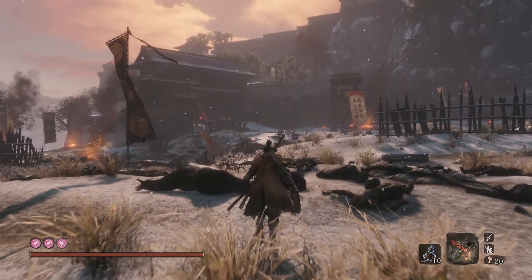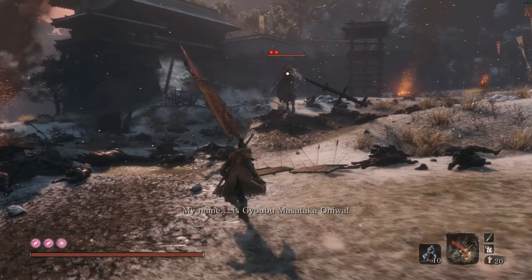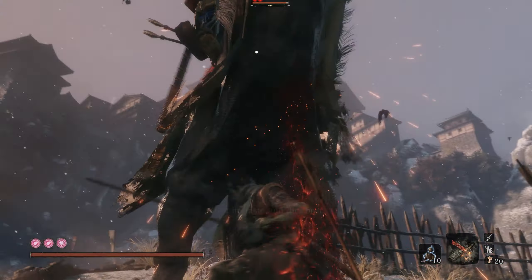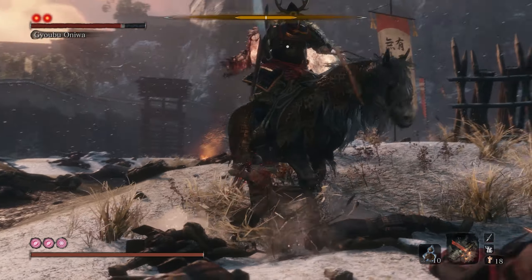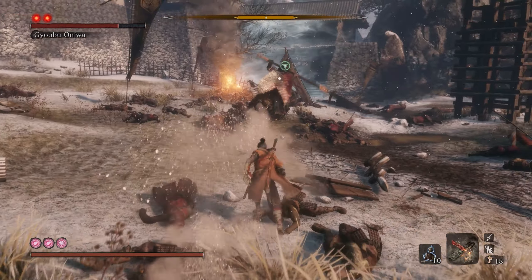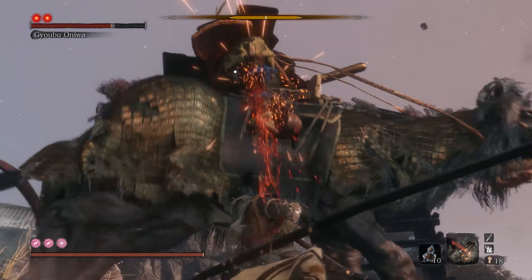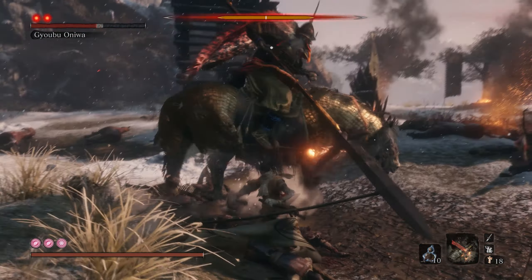We already talked about Gyobu's broken horn when we discussed Gyobu himself and his associated items. This is his signature spear that was broken during the rebellion, and Dashi was so impressed by how exactly it broke that he bestowed upon Gyobu the cross-shaped spear of General Temura, whom he defeated in the opening cinematic. That's the spear that Gyobu wields when we fight him in the game. You may have noticed that one of his helmet horns is broken, and I think it was done on purpose, as a reminder of his favorite spear's noble death in battle.